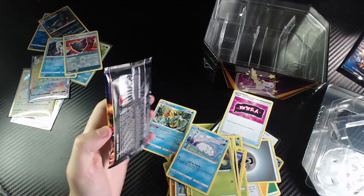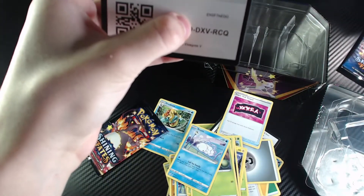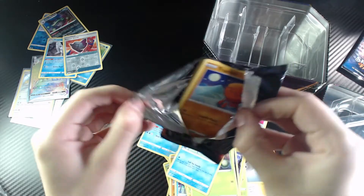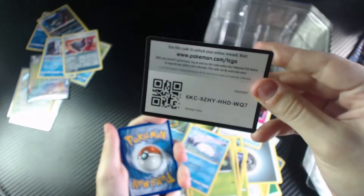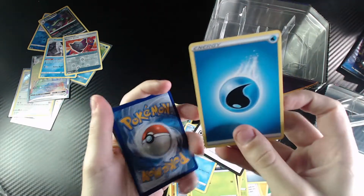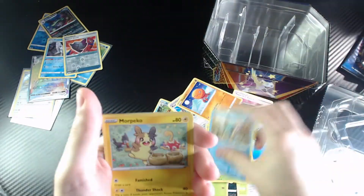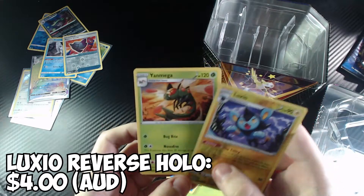And now we're on to the last pack. Of course it's fitting we end with the Charizard pack, but I know there's no chance in hell I will get a Charizard. Shining Fates promo, energy card out. Tropius, Cramorant, Rusted Sword, Trap Pinch, Rowlet, Chew Tool, Morpico, Koffing, Reverse Holo Luxio. At the very end it's a normal Yanmega, as I expected.